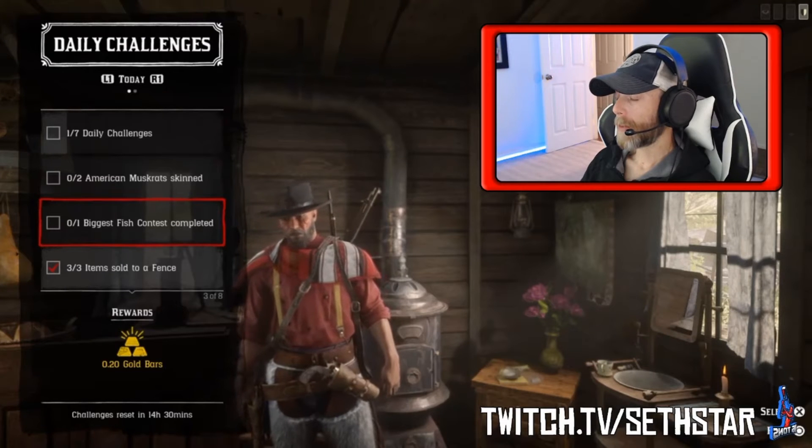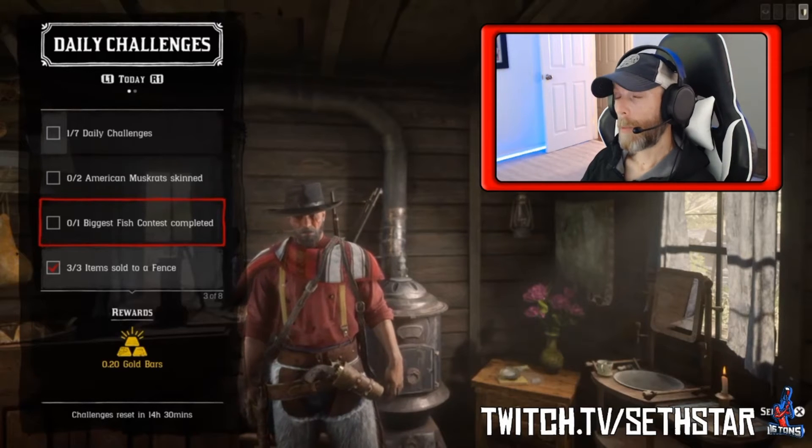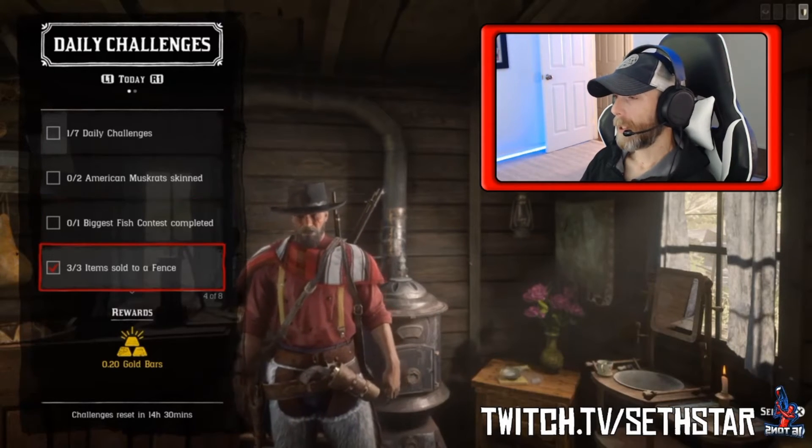Number 2: Biggest fish contest completed. This is found in the posse vs menu. Jump in a posse and have the leader start it. All posse members must be nearby waterways for this to fire properly.